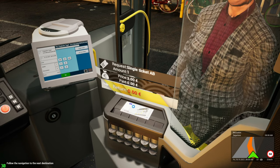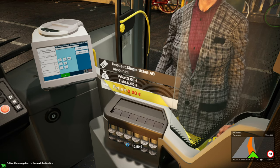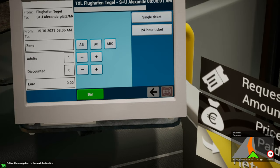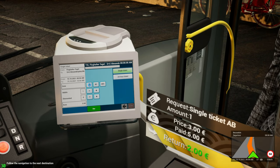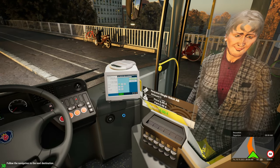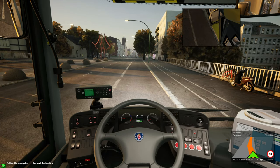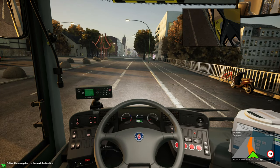I gotta think now — single ticket A-B, single ticket A-B. And as always, the Shin Lim teleportation magic trick into our pocket. There we go, at least I think we're done — yeah, we are.